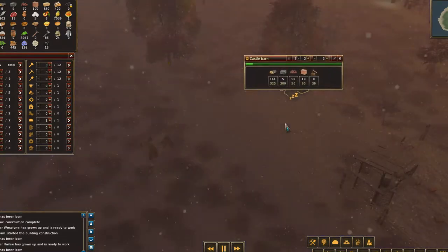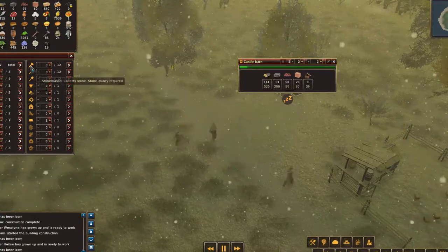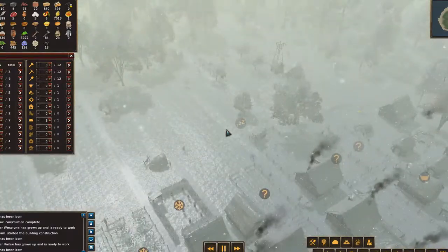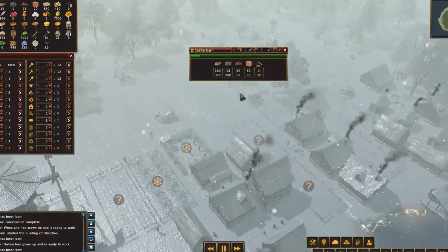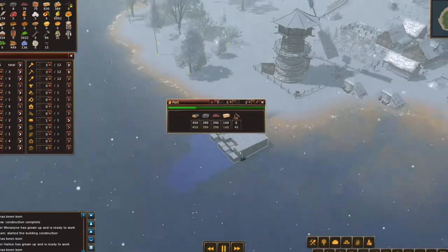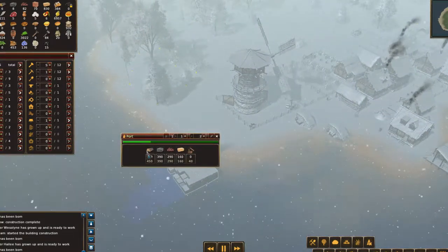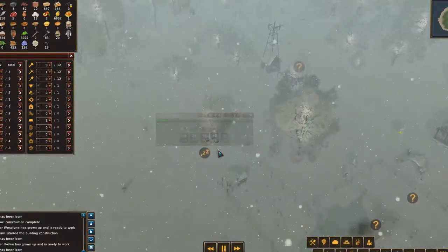We have three stonemasons. It's just all going to the various things they're asking for stone. And this is taking iron as well — that takes iron. So that's where so much of the iron's been going. I'm getting more stone. But the good news is the port's resources are all collected.